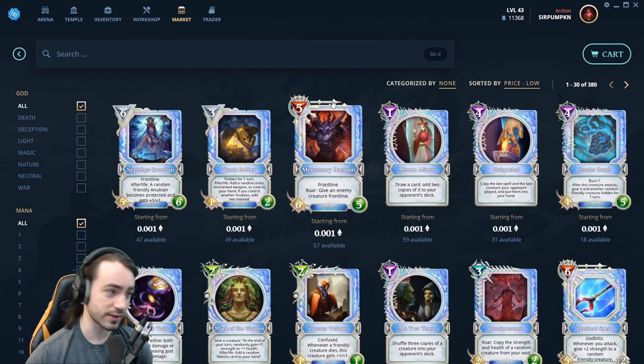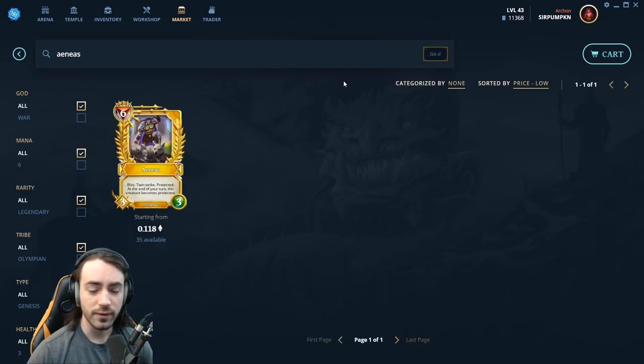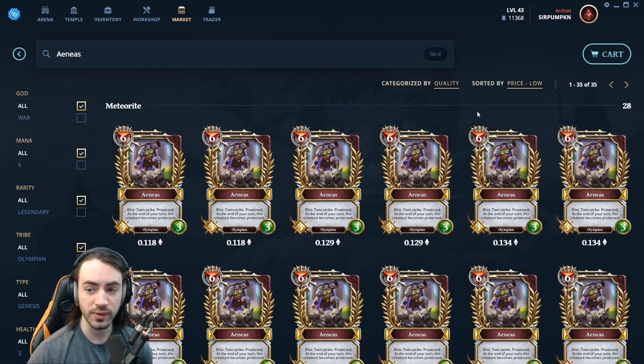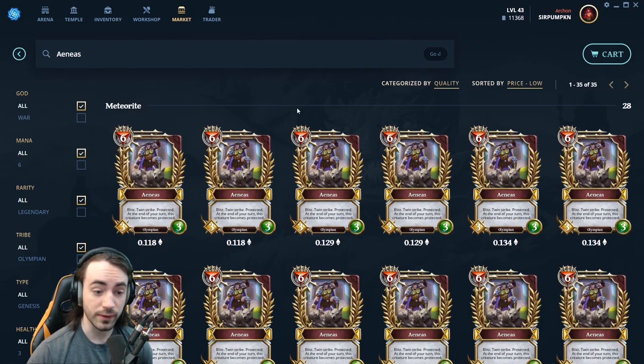Typically I sort by price because you do want to be getting the best value. So let's say you want Aeneas — Aeneas is a pretty good war card for new players and really all players. We'll get all the options for Aeneas here, sort price low to high, and you can see all the different listings.